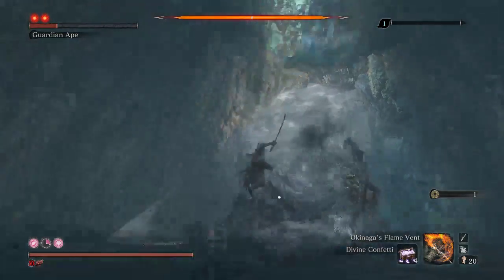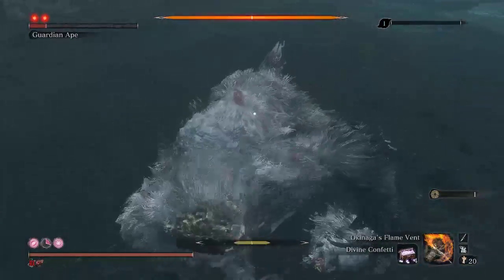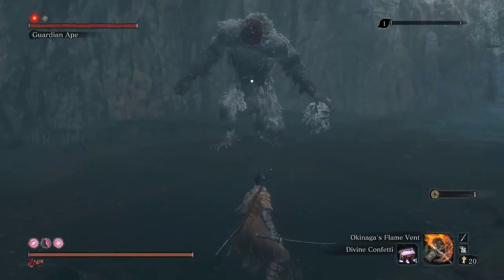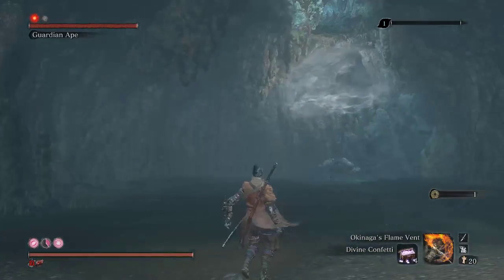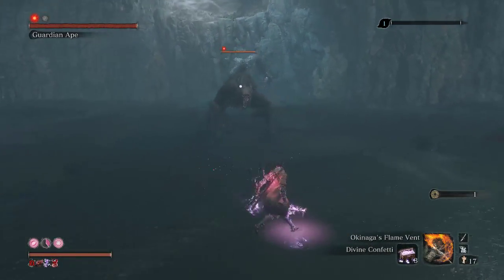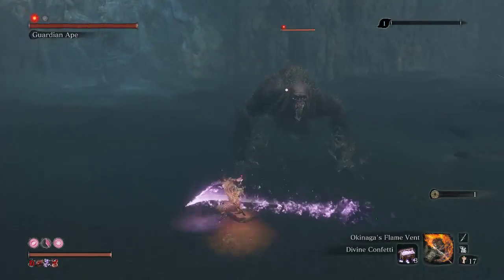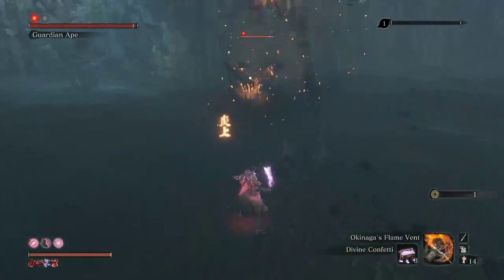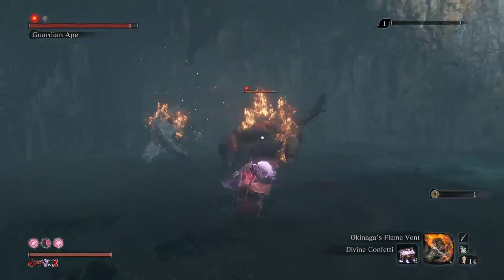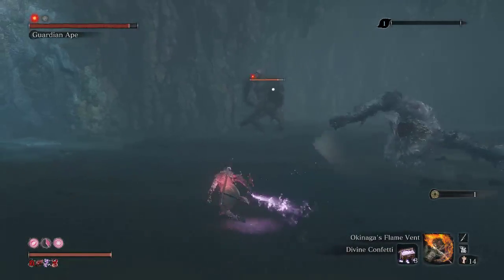This should be it for this phase. There we go. Now I'm going to run away because I'm kind of close and I don't want the other ape falling on me. Right there — I'm going to wait this time because he's done this slide pretty consistently. He didn't this time. Okay. Still being extra careful.